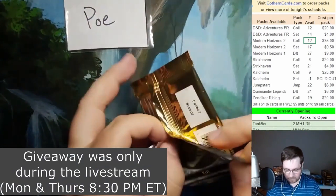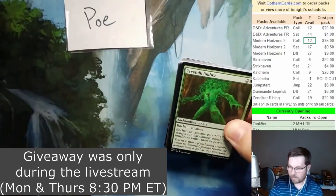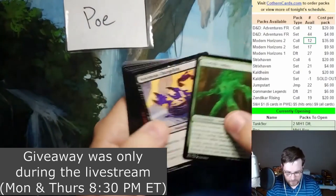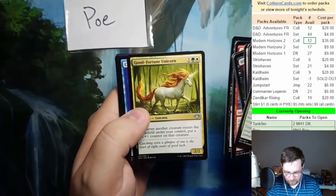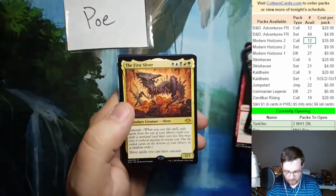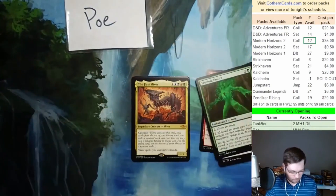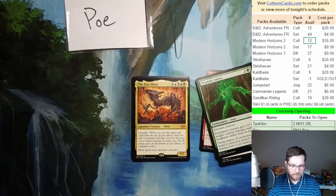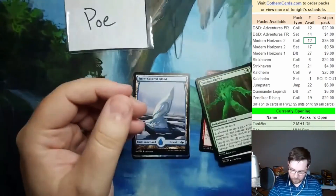We're also doing a giveaway tonight — a viewer had sent some stuff in to be given away. So we'll take care of that later as long as you guys remind me. Thank you very much to the viewer who sent that stuff in. Good Fortune Unicorn, Cunning Evasion, Ravenous Giant, the first Sliver — not a bad hit there. Get that sleeved up. Given Slivers Cascade — two Force of Negations, you poor poor soul.